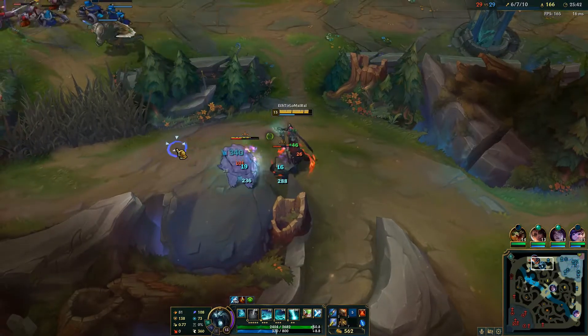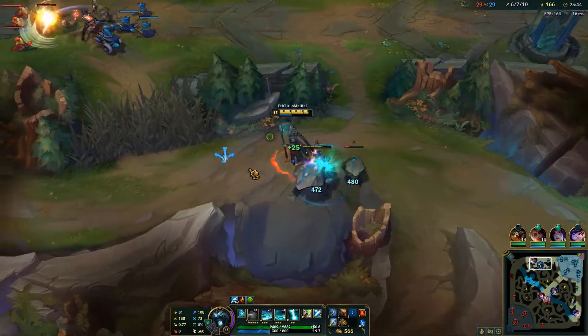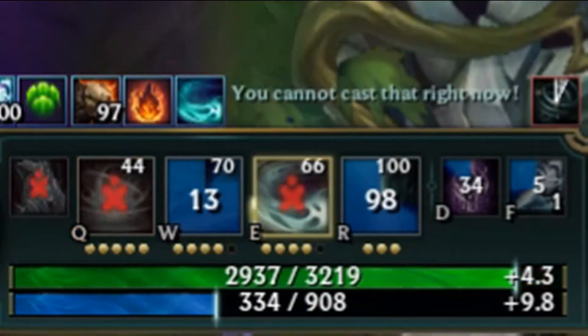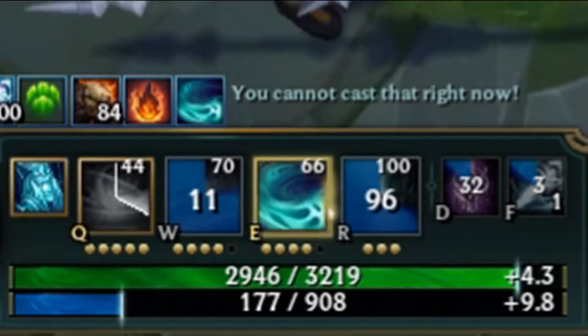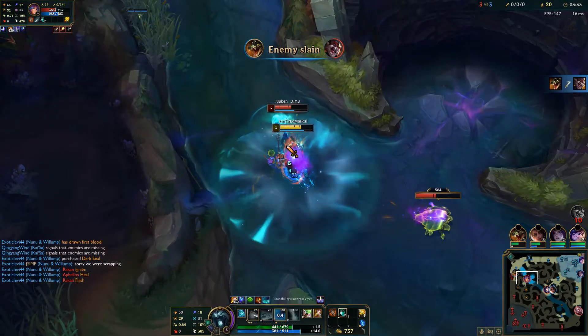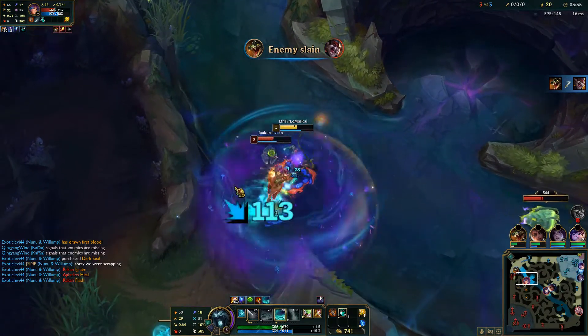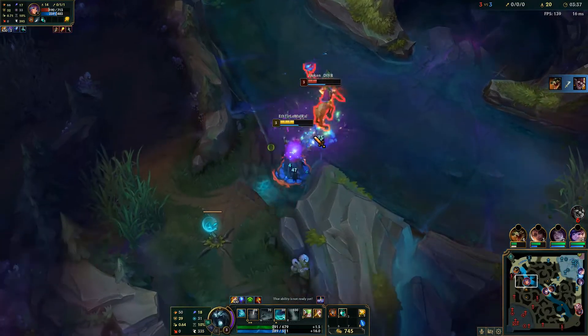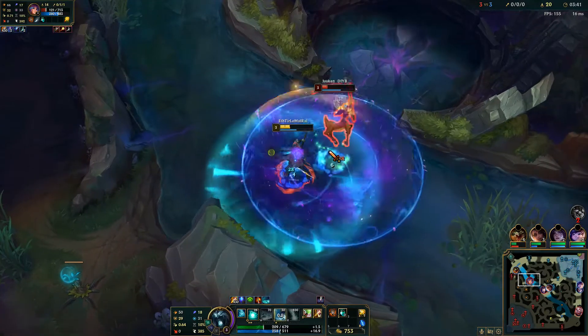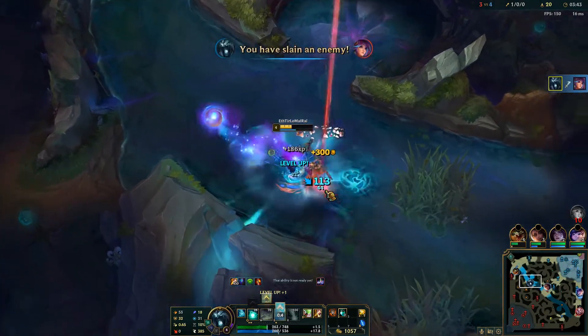Max Q, then W, then E. Keeping your E at a low level prevents the uncontrollable hemorrhaging of your mana pool. You want to start off by taking your blue buff, as this build, especially in the late game, runs out of mana faster than the United States funding to the WHO. Remember, being bound to the Hippocratic Oath means that you can't refuse to help a patient in need. Despite how idiotic your teammates may be, it is your duty to treat them, no matter the cost.